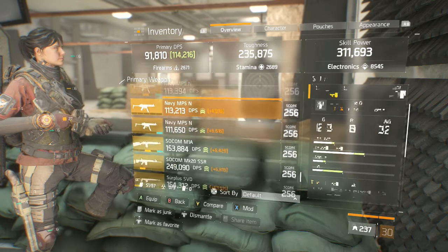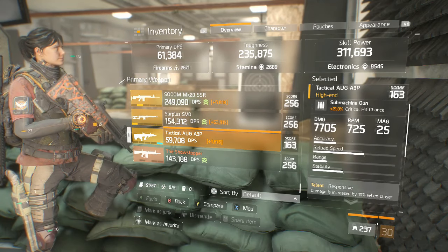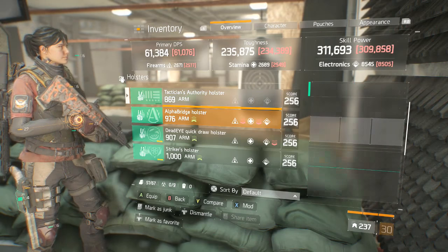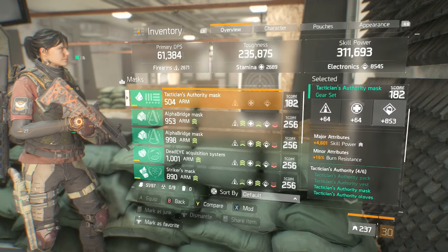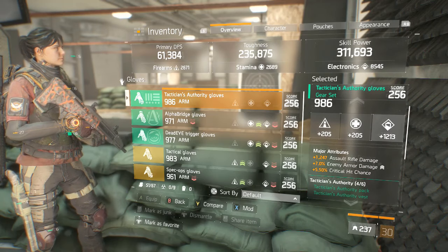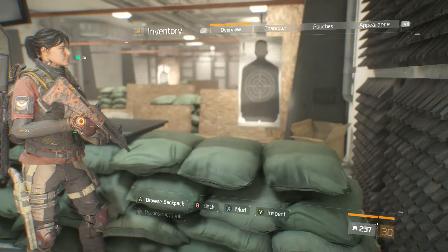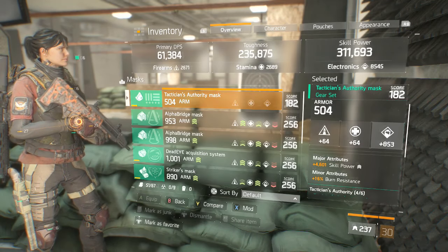If you go to a lower gear score, this is nothing new — Responsive, Deadly, Competent — I have Responsive unlocked because 256 gear score items have much higher main stat rolls than lower gear score items. As you can see, I'm using a 182 mask, which would be equivalent to a 256, but I don't have a 256 gear score Tactician's mask. I went ahead and rolled a really low gear score item from back in 1.1 and 1.2 when they sold the blueprints.